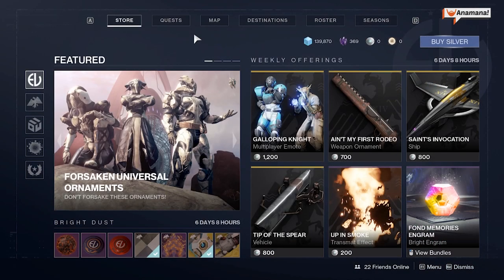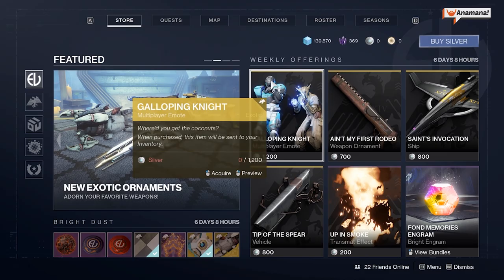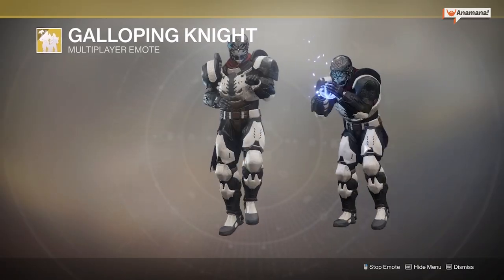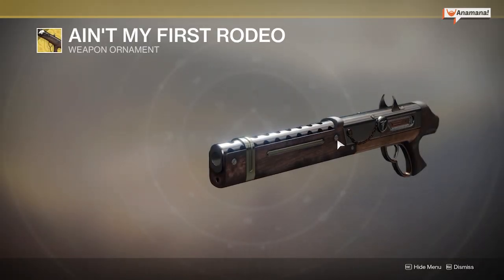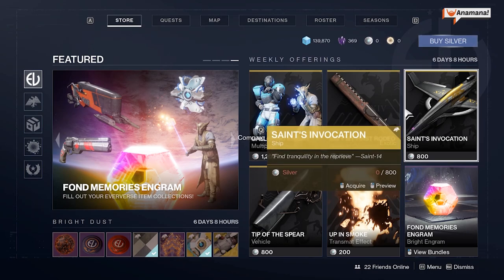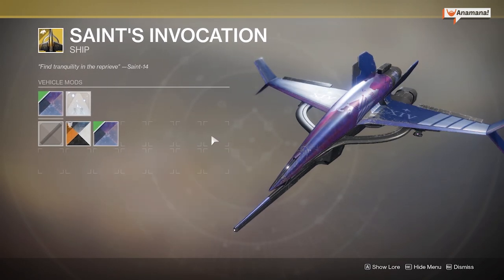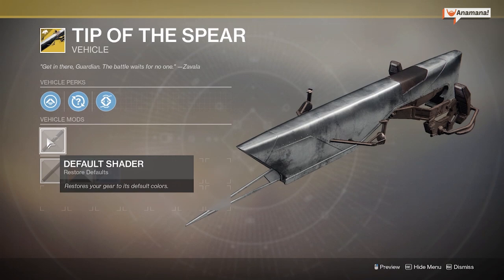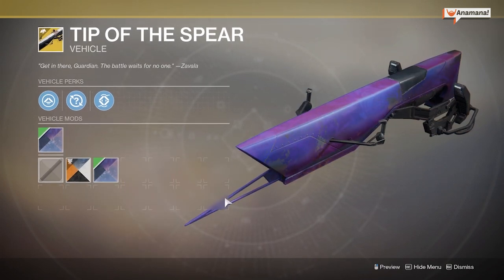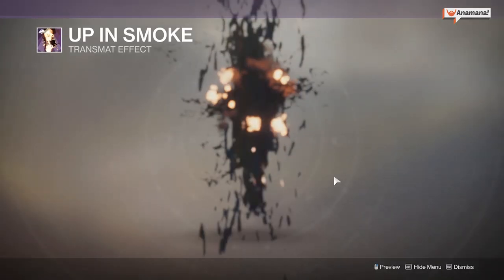As a few people have asked, here are the Eververse offerings. We can get the Galloping Knight multiplayer emote for 1,200 Silver — it requires two people to use. We have the Ain't My First Rodeo weapon ornament for the Chaperone for 700 Silver — very woody style. We've got the Saint's Invocation ship for 800 Silver, which looks really cool. There's the Tip of the Spear Sparrow for 800 Silver, another really cool-looking one. We have the Up In Smoke Transmat effect and also the Engram.